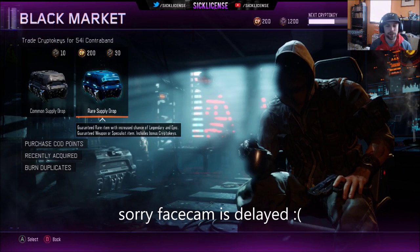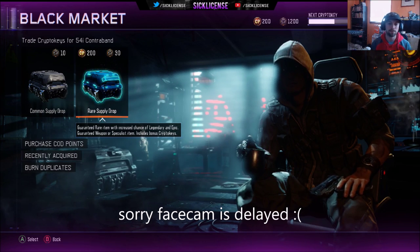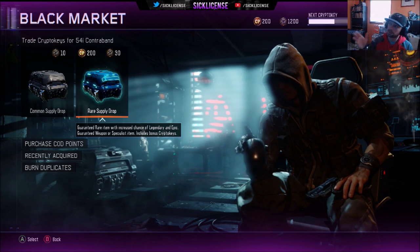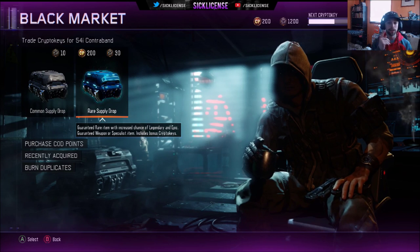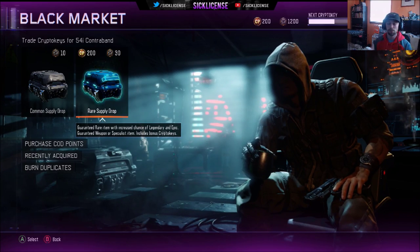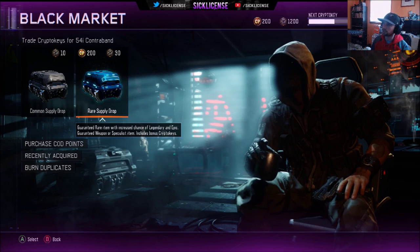What up guys, Sick License here bringing you another video. Pretty much what we're bringing you is a supply drop opening — I have 1200 crypto keys and we will be opening up 40 rare supply drops. We also got 200 Call of Duty points so we'll open up an extra one. That's 41 rare supply drops plus whatever crypto keys we get in the supply drops, so it could be 50 or 60.